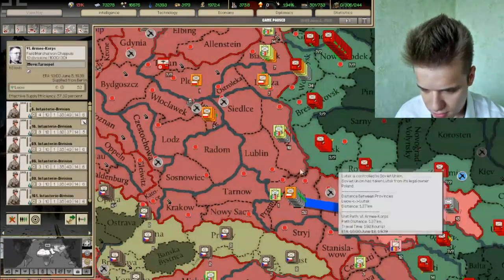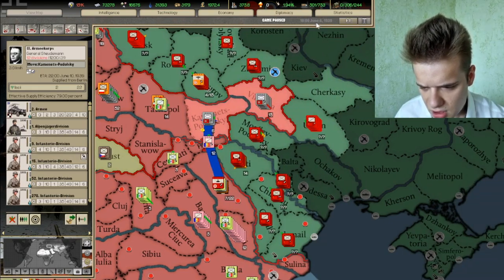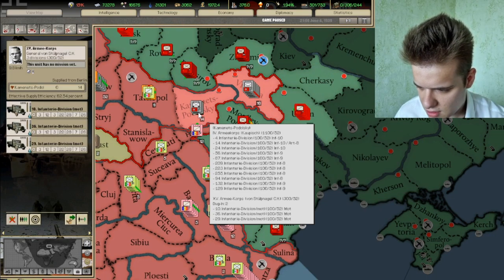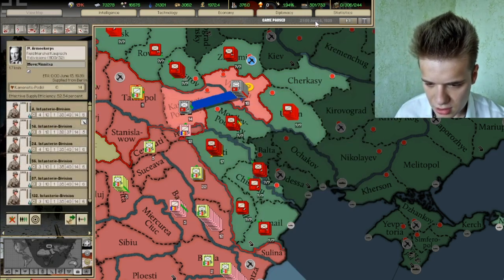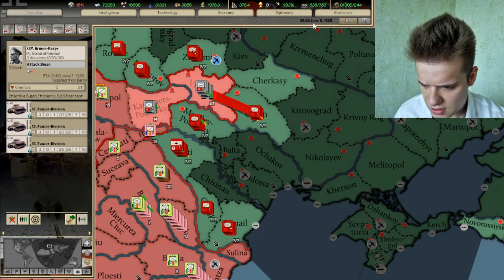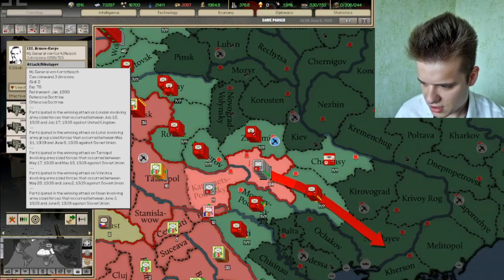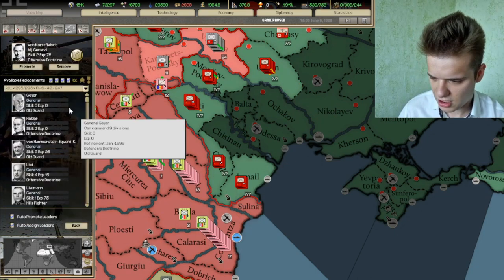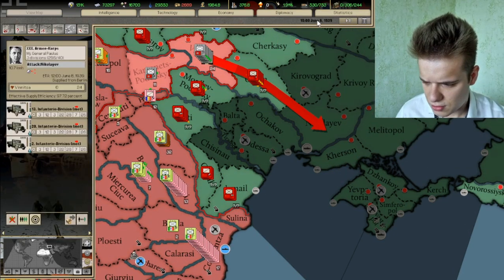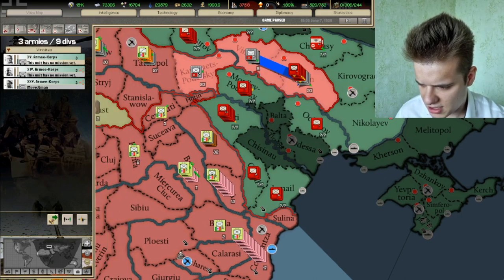Basically everyone here can go to Tarnopol. Maybe one army group can wait out here, and maybe this little infantry army can go here as well. Maybe you can support attack in this province. We are trying to create a huge encirclement here against the Soviet Union. Overruns in Darkest Tower Hearts of Iron are much better to perform since you don't need to go through the whole trouble of encircling your enemy, but I'm just showing everyone how to do this slightly easier because overruns constitute calculating the distance between provinces. It looks like we might get some overruns here anyway.